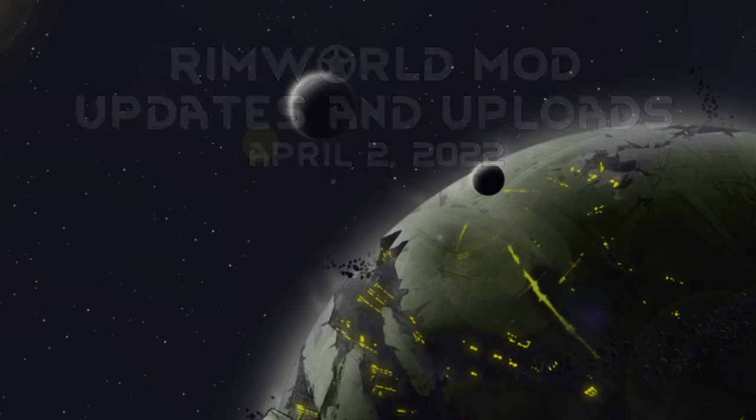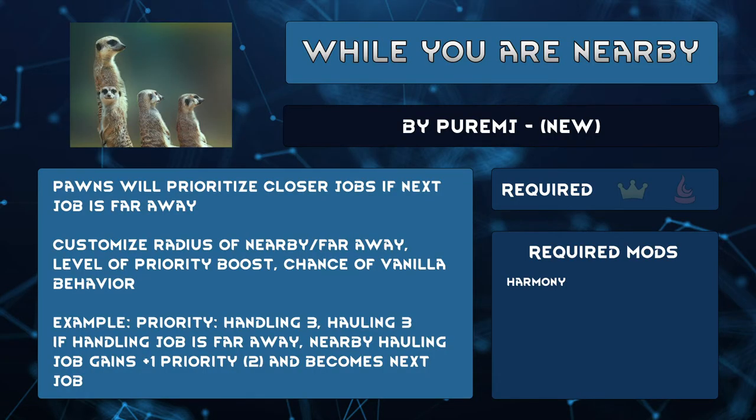Let's dive in. Despite using mods like While You're Up and Pick Up and Haul, my pawns still like to cross the map for one thing, then travel all the way back. While You Are Nearby by PureMJ raises the priority of nearby jobs if the pawn's next job would normally be far away.